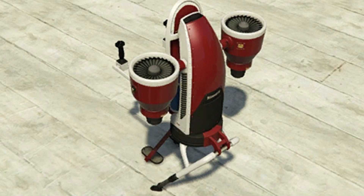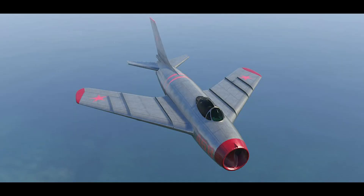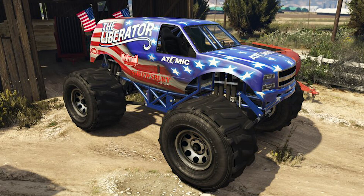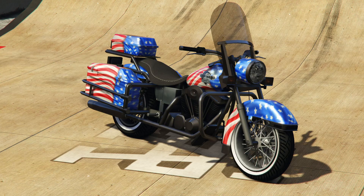The Thruster is on sale too, but I don't know how many people like the Thruster. The RM10 Bombushka — the plane — V65 Molotok, Tula, the APC, the Liberator, Gauntlet Hellfire, and the Sovereign is on discount as well. So if you don't get it on the podium, you can actually get it on discount.